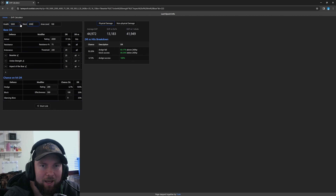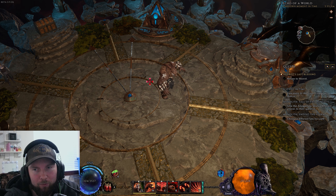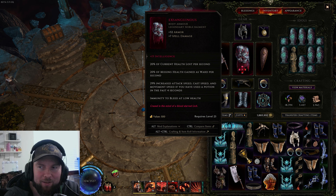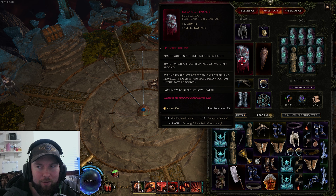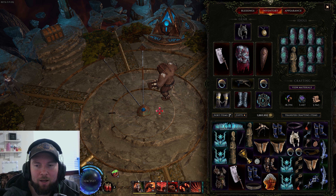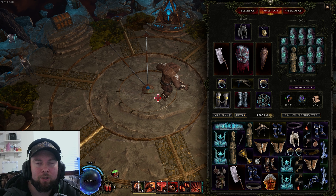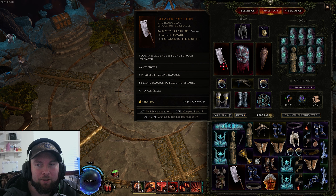If you were to stack closer to 5,000 health you'd have closer to 20,000 ward, and with more strength you can get close to 200,000 EHP — it will take some farming but it's absolutely nuts. The other powerful interaction here is the Bastion of Honor. Since we have 101 strength, we have a 100% chance to block any hit within four meters — basically anything in melee range you're guaranteed to block. That's absolutely nuts combined with everything else.